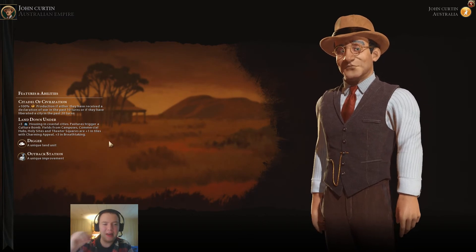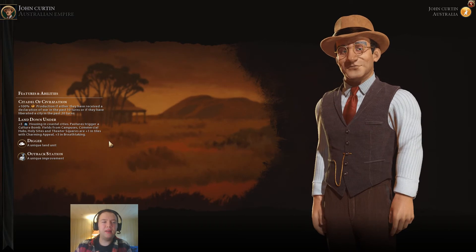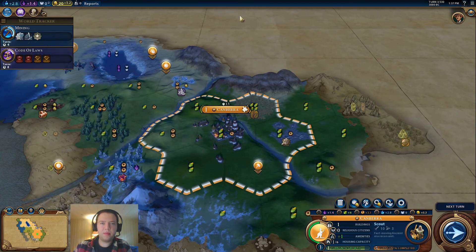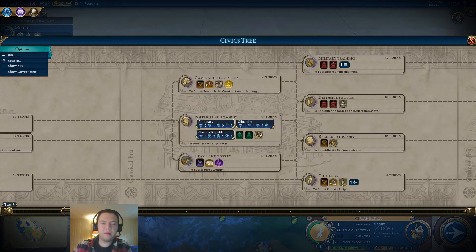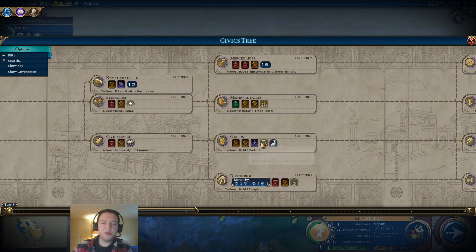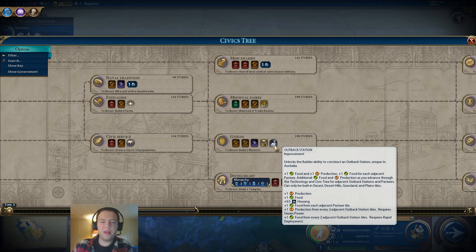And that's just their first bonus. I haven't even gotten to Outback Stations and Citadel of Civilization. Outback Stations take a while to get online — all the way to late medieval era when you get Guilds. So you're not going to have them in the early game. The stats: plus one food, plus one production, plus one food for adjacent pastures, plus 0.5 housing. The key thing is you put them on flat land.